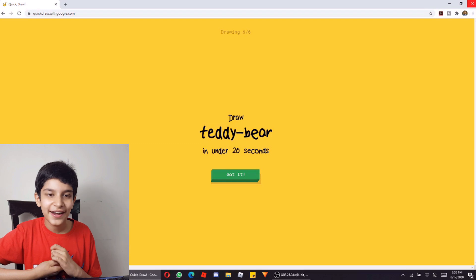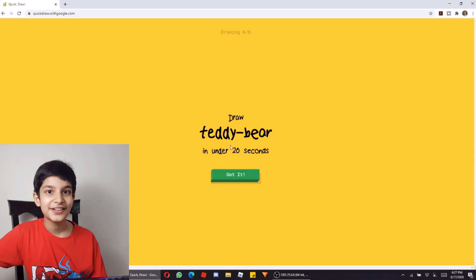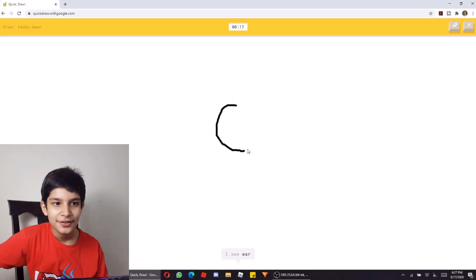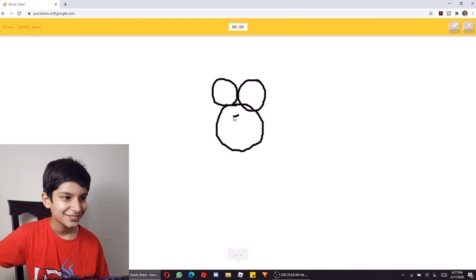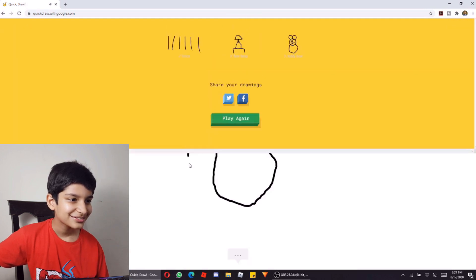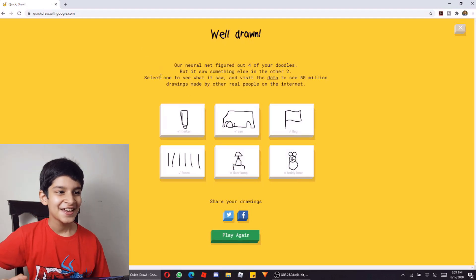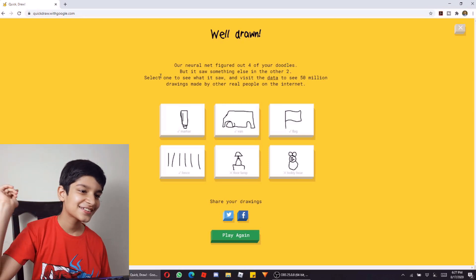Now our last round is 6 vs 6. They have given us a teddy bear — under 20 seconds, got it. I used to play with a teddy bear so I have an idea. It looks like Mickey Mouse. I see sleeping bag, or bear, or balloon, or frog. Oh no! All my drawings were accepted by Google except the teddy bear.